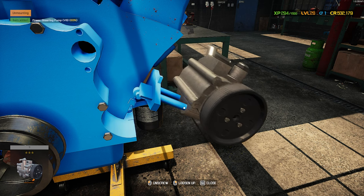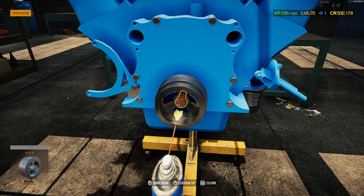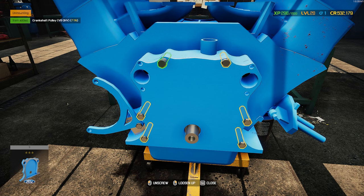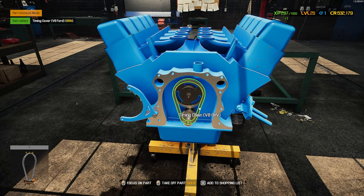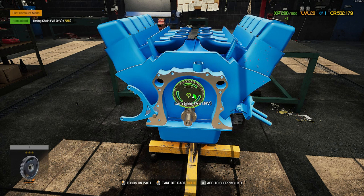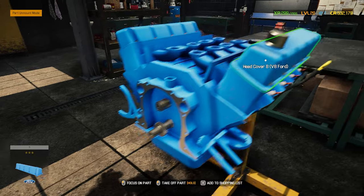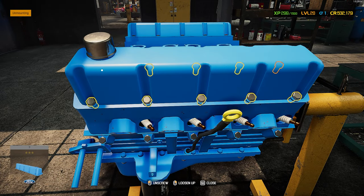After doing so many overhead cam engines recently, it's been kind of nice to do these old school engines. There's definitely a stuck bolt on the harmonic balancer — off it comes. Now we can get to the timing cover, get the timing set out after we remove these bolts, expose our timing set, get the timing chain out as well as the cam gear. Then we'll remove the crankshaft when we get there. Let's start tearing down the side of the engine — get the valve cover off.